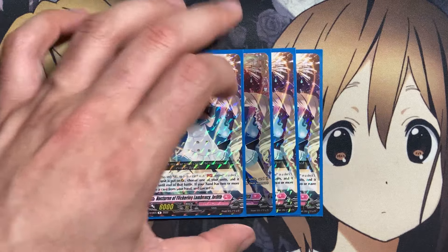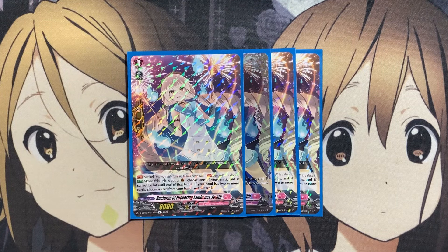For the rest of the Grade 1s, four copies of Nocturne Flickering Lament's Juth to maintain more of the normal unit count. That's why we're going with full Sentinel numbers for this instead of a Blitz Order, to be able to reveal off the top of the deck.